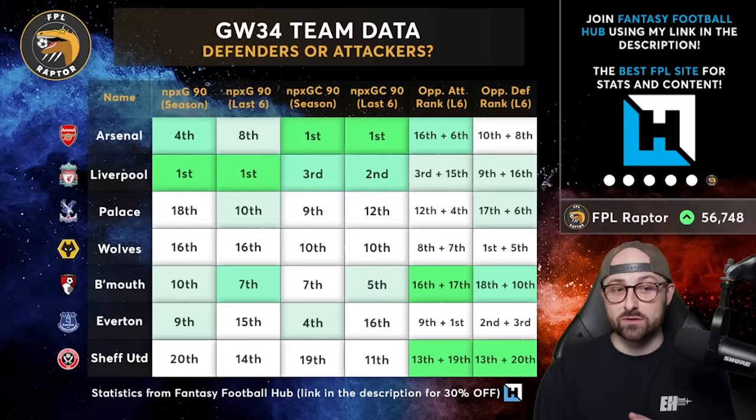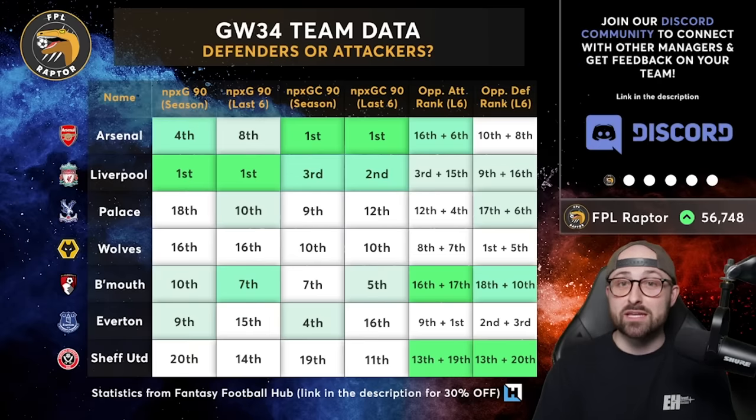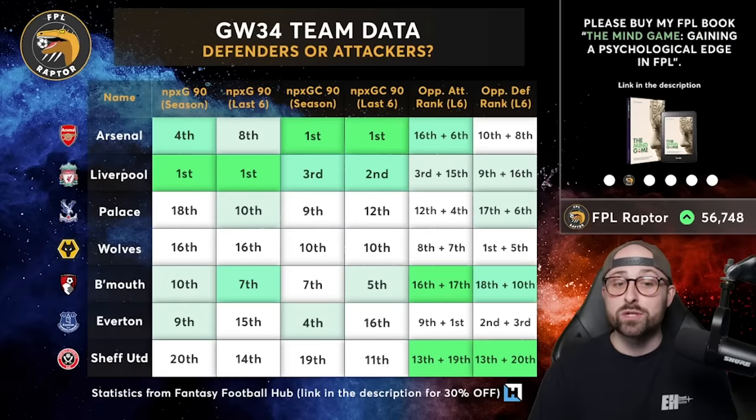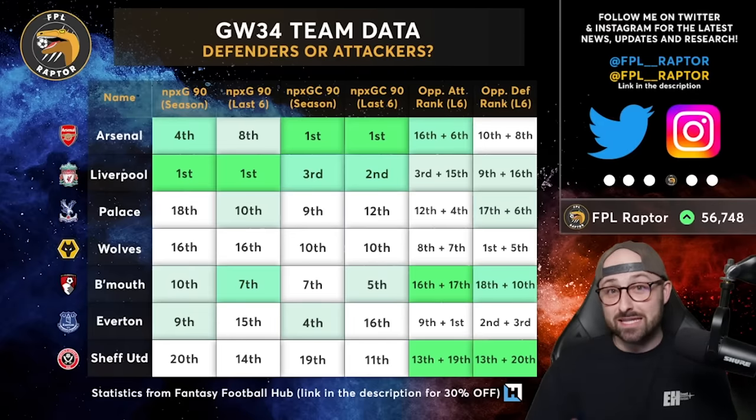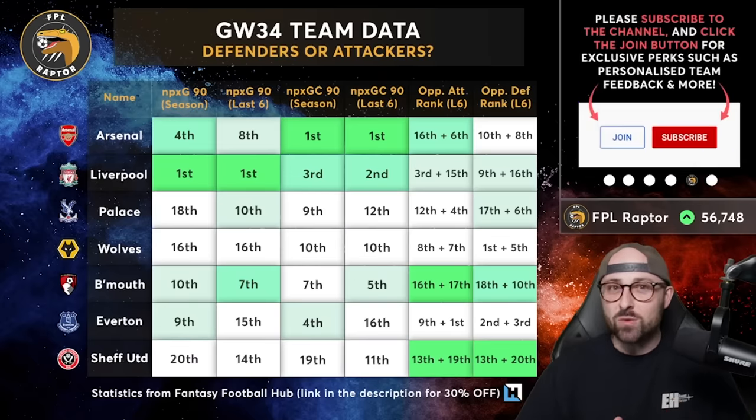Starting with attacking data, the clear standout is Liverpool — ranked first over the season and last six for non-penalty expected goals. You don't need me to tell you Liverpool are the best attack in the league. Arsenal aren't bad — fourth across the season but eighth across the last six, so they've dropped off a little recently. They didn't score against Bayern, though I'm not buying into that too much because it's Bayern Munich. I don't think Arsenal are a completely free-scoring attack, but team data-wise double Liverpool attack is probably better than double Arsenal attack.